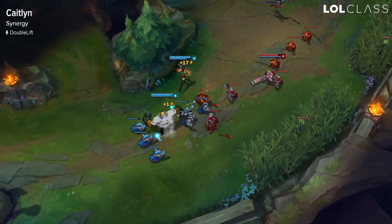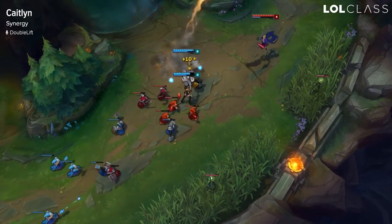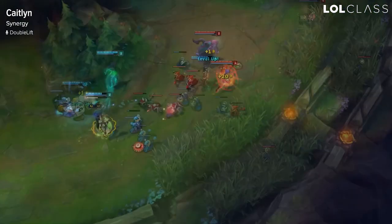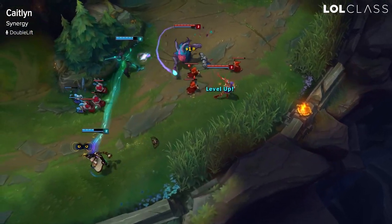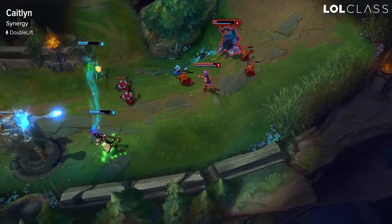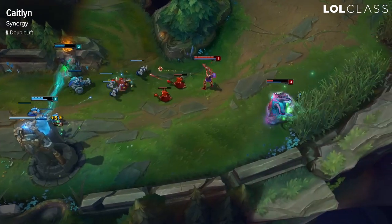Caitlyn can synergize with pretty much every support — if you play with melees you can potentially all-in, and if you play with ranged champions then you can poke harder. It really just depends on what your team comp needs, but that's kind of useless for solo queue because people don't typically think about team comp. Just know that no matter what support you have, even if it's a troll pick like support Brand, you can make it work. Caitlyn has a lot of potential to win all-ins because she got a huge buff in that regard, and she's also normally a poking champion, so it doesn't really matter what your support is because you control the lane yourself.